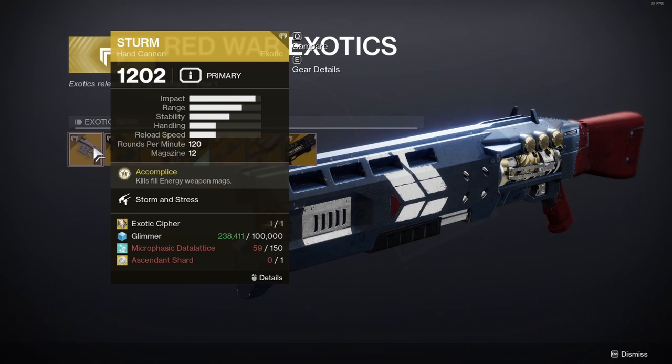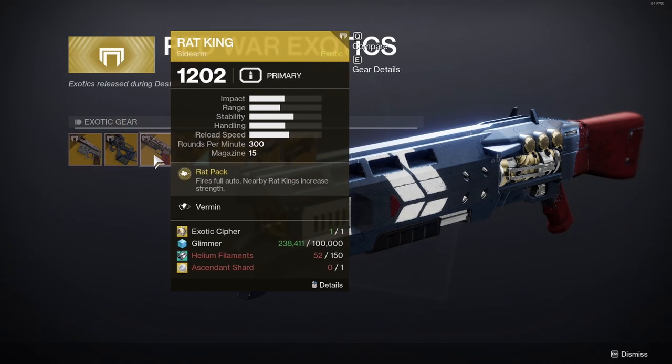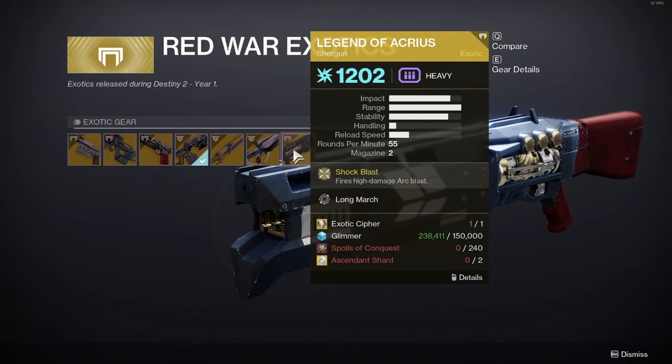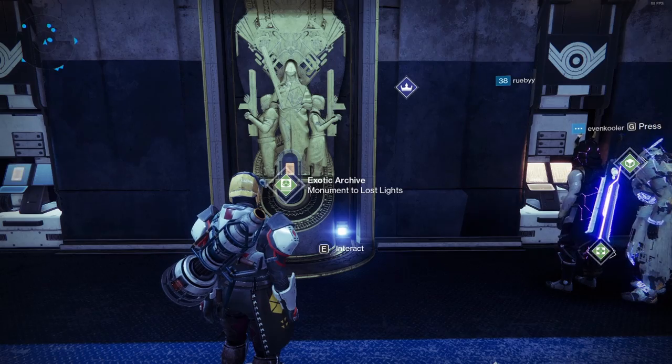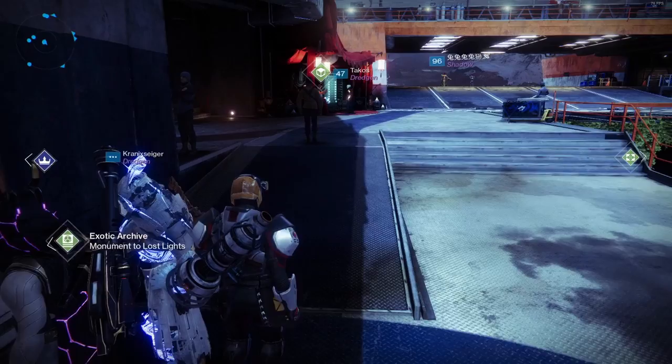You need 100,000 Glimmer, 150 planetary material depending on the exotic you want, and one Ascendant Shard. For a raid exotic it is two Ascendant Shards. If you don't have Ascendant Shards, you can get them from the Gunsmith.